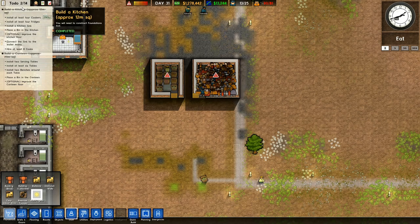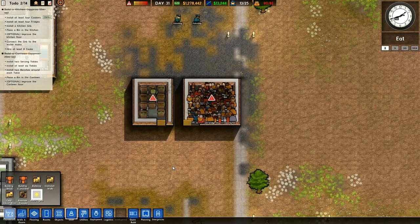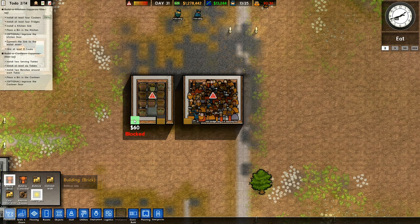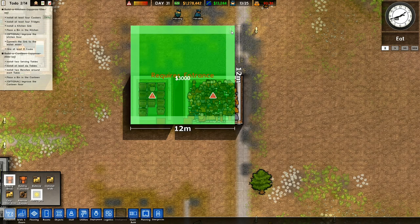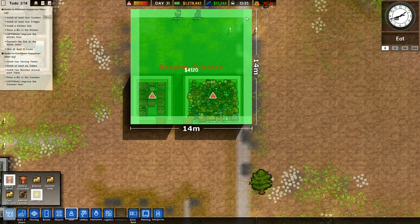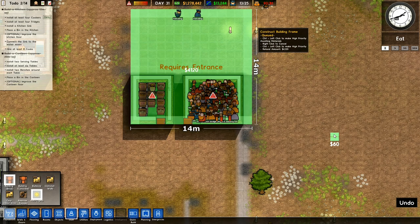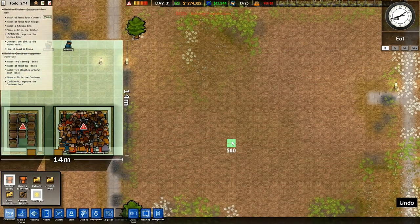It said 12 square meters. I need way more than 12 square meters to fit all of that stuff in. Am I supposed to be doing approximately 12 meters square? Am I supposed to be doing 12 meters on each side? To fit the kitchen itself, I need to do 14 meters on each side. That's what I've got to do in order to be able to get this thing to fit.